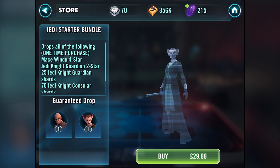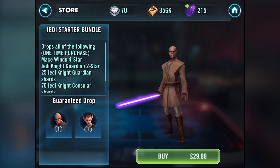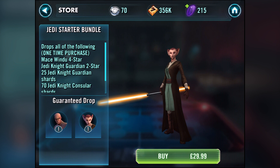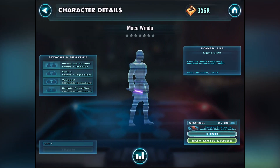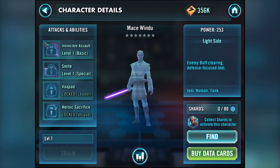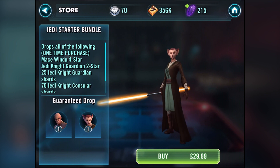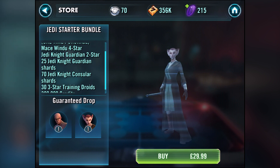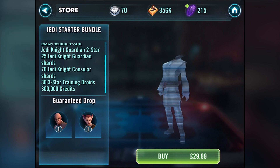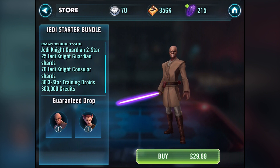So we get Mace Windu as a four-star, a Jedi Knight Guardian as a two-star, 25 Jedi Knight Guardian shards, 70 Jedi Knight Consular shards, 33 star training drones, and 300,000 credits. This is actually a really really good deal.